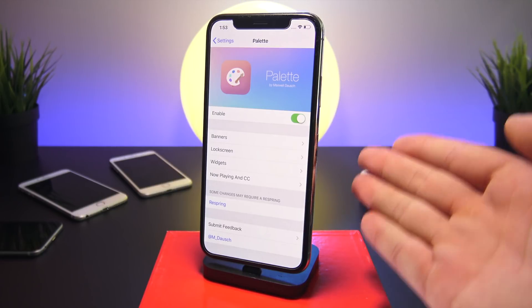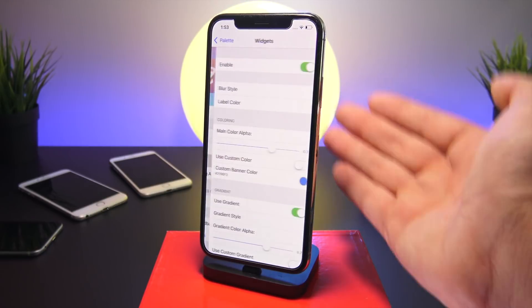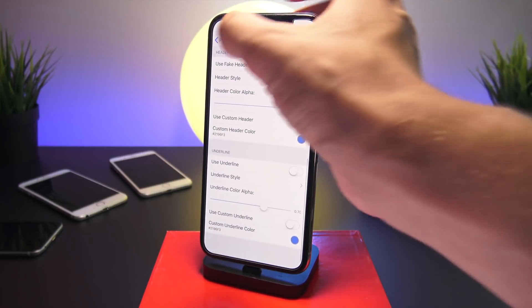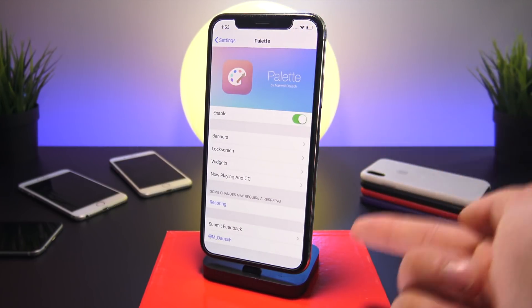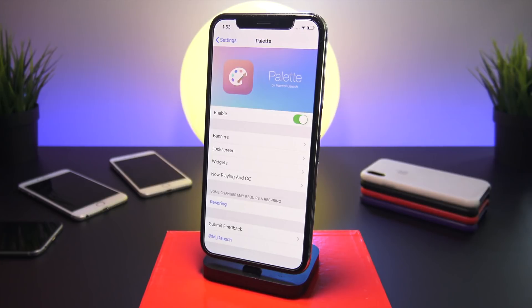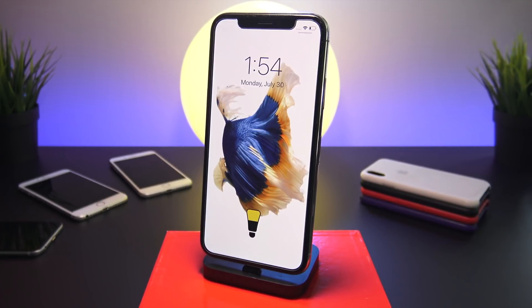Where Palette excels over Color Banners 2 is the amount of customization in the settings pane. For widgets, you can select the main color, adjust alpha, use a gradient, and control a ton of settings that Color Banners 2 didn't offer — and Color Banners 2 didn't even include widgets. The same level of customization applies to banners as well, giving you a lot of control over all the settings.